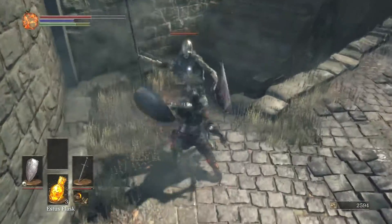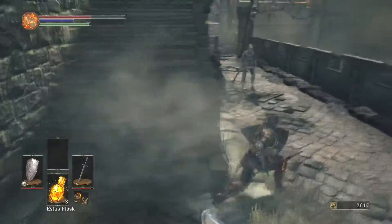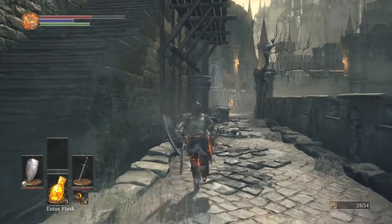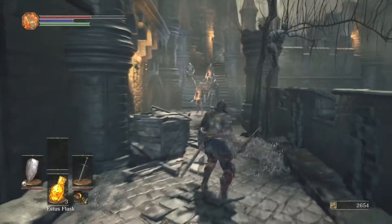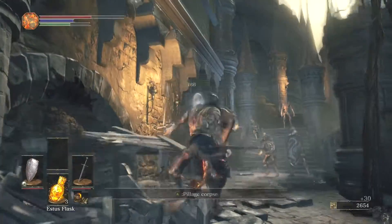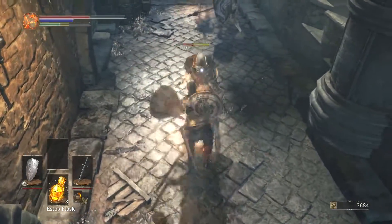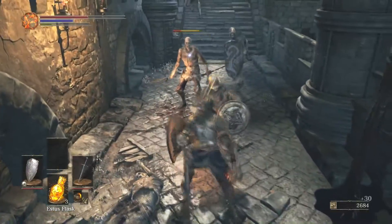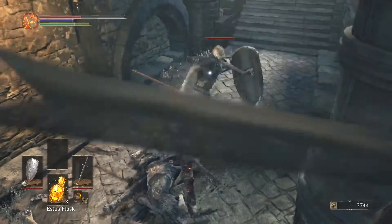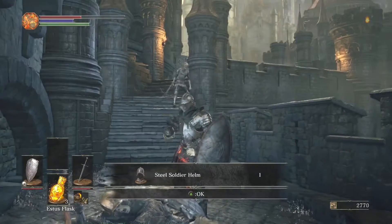I've got a spear knight here. I wasn't actually expecting to parry that, to be honest. I've got a bunch of them down here. They do drop titanite though, which is good. I get a guard kick and wham - riposte. Steel soldier helm.